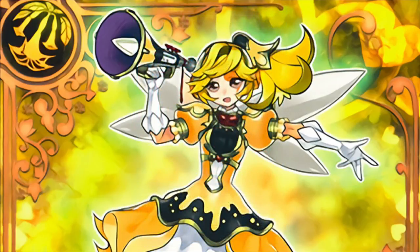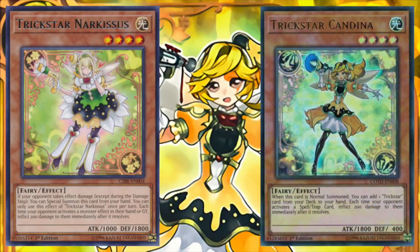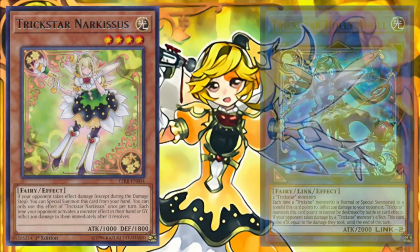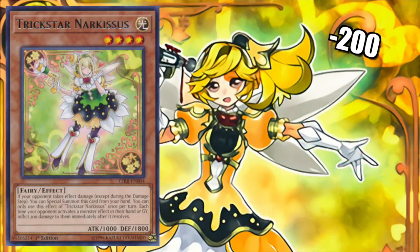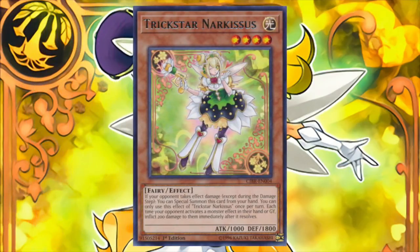The final Trickstar monster is Trickstar Narcissus. While seldom played, once per turn, Narcissus can be special summoned to the field any time our opponent takes effect damage outside of the damage step. Since Narcissus is a level 4, there's a potential here for rank 4 plays with Candina, or an extra monster to be used as link material for a link summon. Also, Narcissus inflicts 200 damage to our opponent each time they resolve a monster effect from either their hand or graveyard. Some players like playing a lone copy of Narcissus, but it doesn't really generate any additional advantage, nor does it inflict enough damage since it doesn't include monster effects that activate on field.